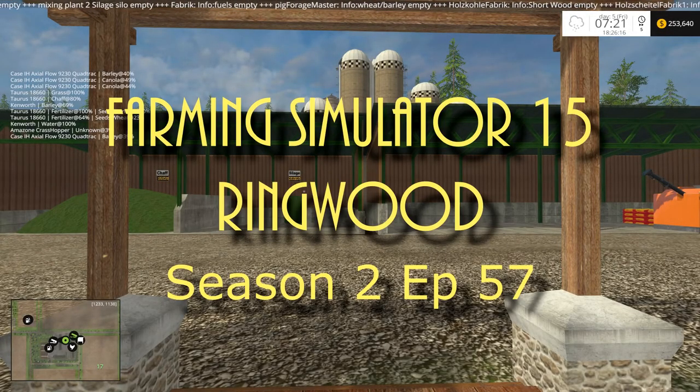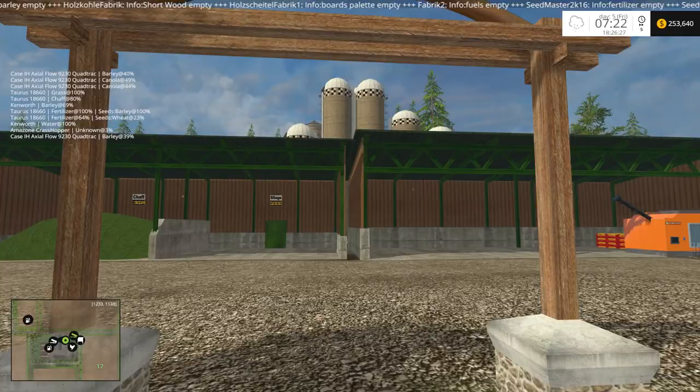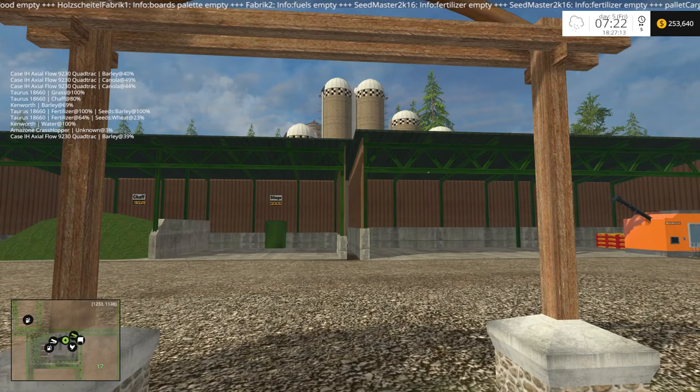Welcome back to another episode of Farming Simulator 2015 with the Rude Man, back on Ringwoods. We're in the middle of a harvest and it's supposed to rain, so let's look at where we're at. Fields 19 and 14 are finished, 17 is done, and 11 is almost done. We're going to move field 17's combine up to 18 and get it going. When 16 is done we'll move it around, and 11 will probably go to eight.